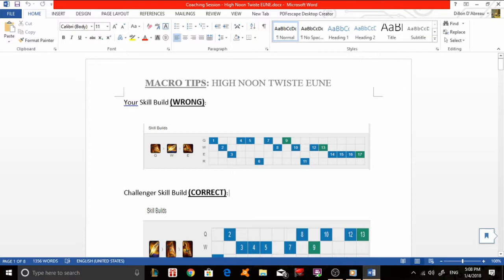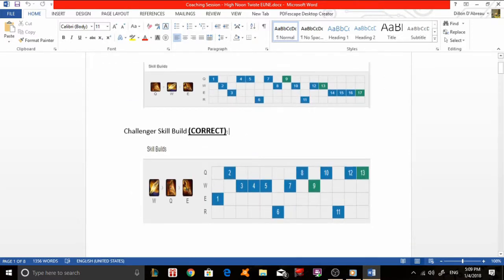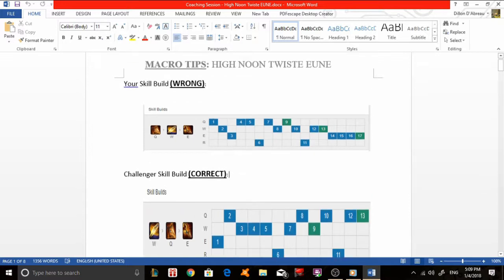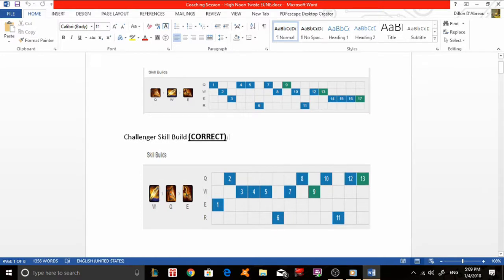I will first go over the skill build of the summoner. His current skill build is to choose Q first, then W, then E, followed by maxing Q, then W, then E. However, what I recommend — obtained from a challenger player on OP.GG — is to start E first, followed by Q, then W, and to max W first instead of Q.